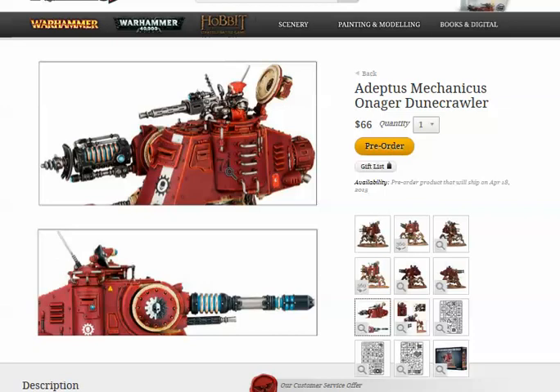The one I think you'll see the most of is the Neutron Laser with Cognis Heavy Stubber. It's 48 inches, Strength 10 AP1, Heavy 1 Blast — like a Lascannon blast template with plus one Strength, Concussive, and Pinning. Concussive means if you take a wound, you have Initiative 1. That synergizes really well because you could then charge in with another unit.